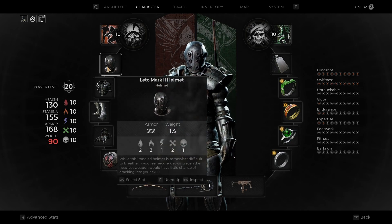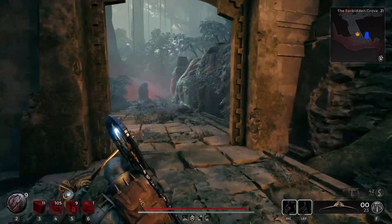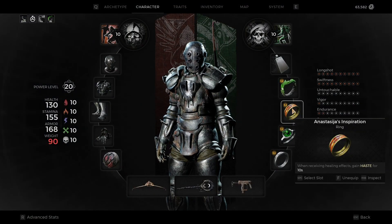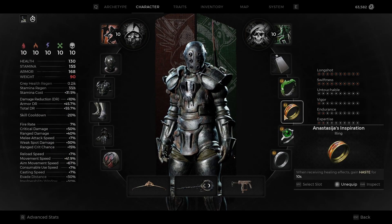Normally you'll take two shots to die. Leto Mark II with the Weightless Weight. The Deceiver's Bandit lets you get an extra 10% when you slide. This next ring, whenever you have some sort of healing effect going, you get Haste, which is a 7% increase to your movement speed.